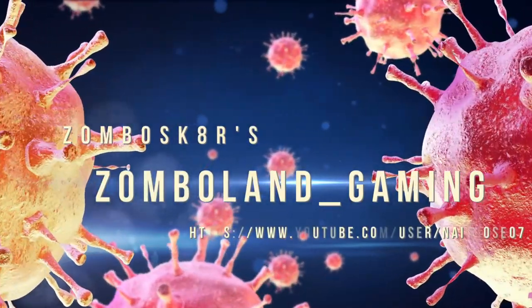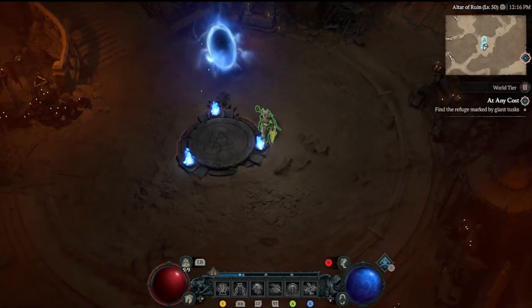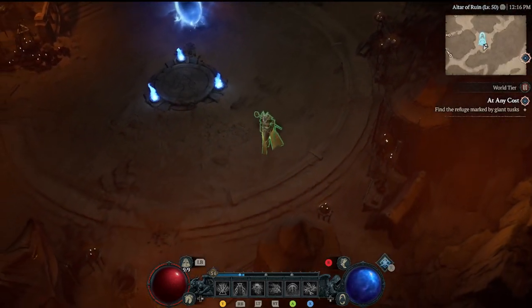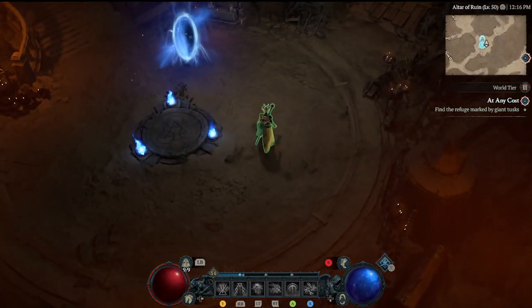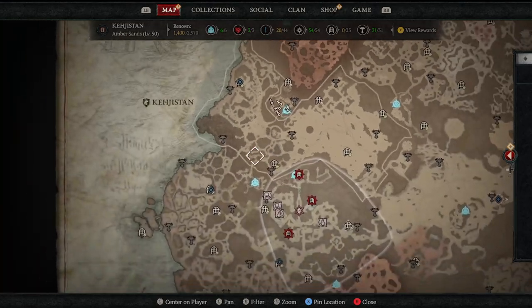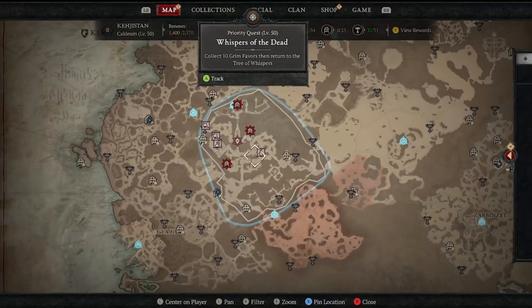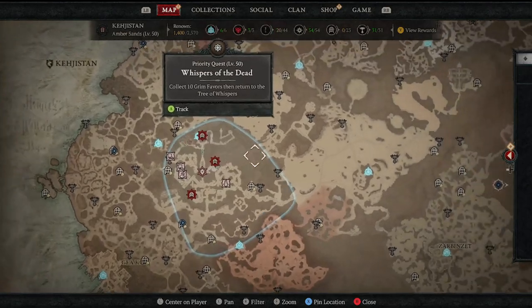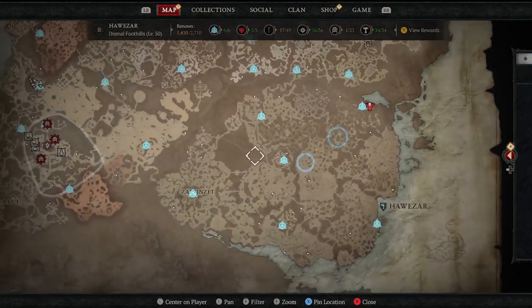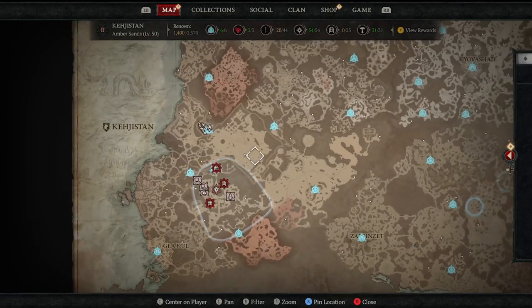Well hello everyone and welcome back to Zombo Land Gaming — I am in fact Zombo Skater — and we're back for another Altar of Lilith video, this time down in Kejistan. We're now into the fourth region, which is kind of a little bit of act five stuff. Spoiler alert: Caldeum is the final area, and what you're seeing here is a lot of the Whisper of Tree stuff that comes after you've beaten the game, so yes, there are a lot of spoilers.